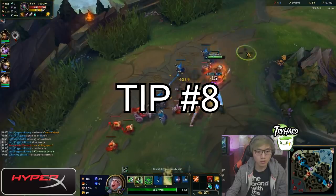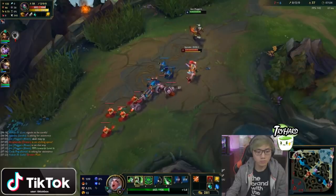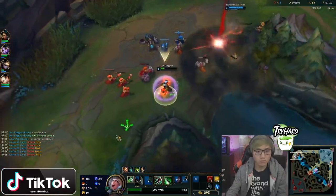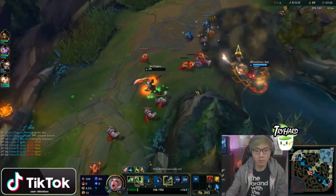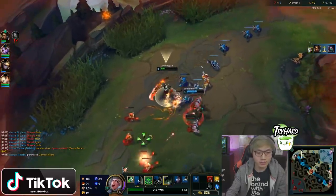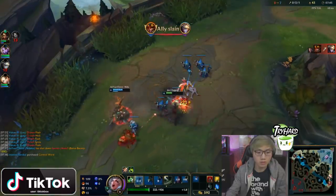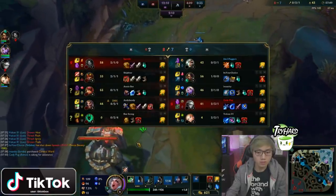Tip number eight is to perfect Riven at everything. If you want to play Riven just like BoxBox, you have to be able to play her perfectly. If you want to get better at animation cancelling, combos, and everything else, you can check out my YouTube channel — I have a lot of videos about Riven, her combos, and animation cancelling. Make sure you check that out if you want to become that perfect Riven player.